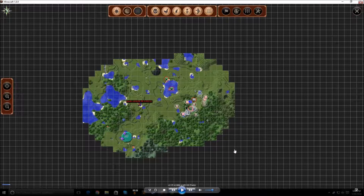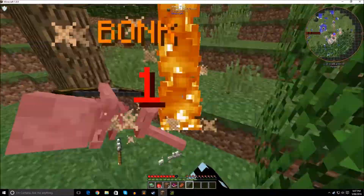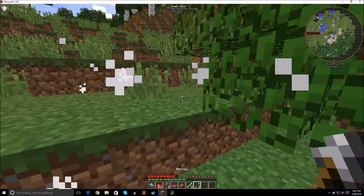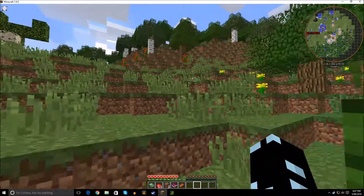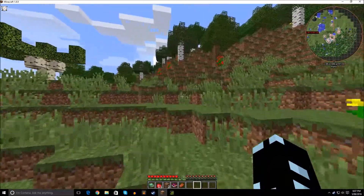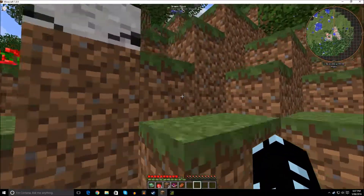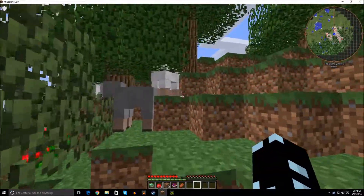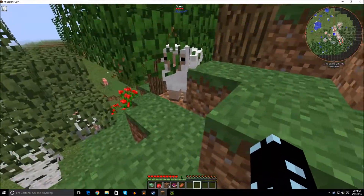Okay, let's get started. There's a skeleton — that was pretty easy. Let's continue on. I love sheep — we will be needing these guys for a bed, so we better take them out.